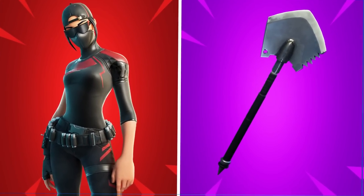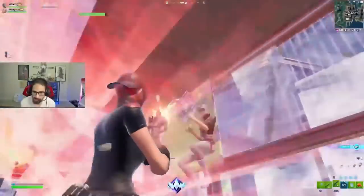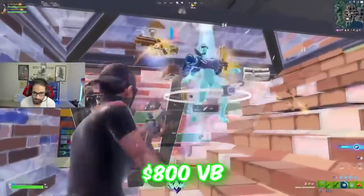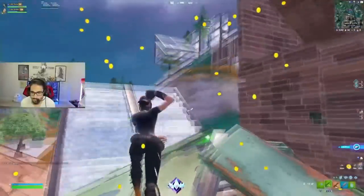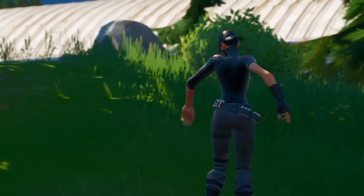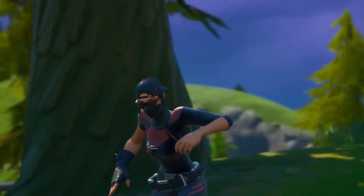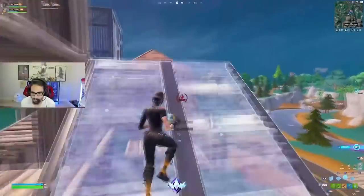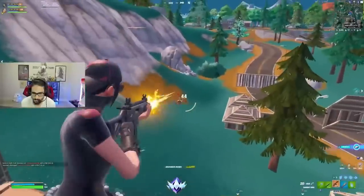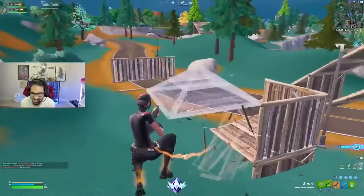At number 30 we have the Scarlet Commander paired with the Ice Breaker. It's one of the most try-hard combos on this list, and that's not going to change anytime soon. You can buy the skin for only 800 V-Bucks and there are now three different styles in Fortnite. You want to pair this with a really simplistic pickaxe like the Ice Breaker so it fits with every single style. You can pick up this combo for only 1,300 V-Bucks, making it one of the cheapest on the list.